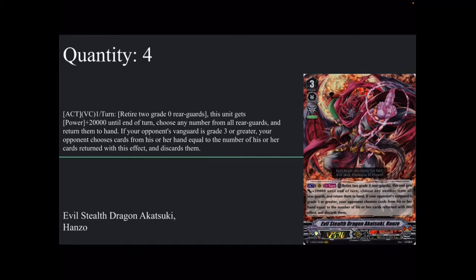Akatsuki Hanzo can also reactivate on-place effects because his skill says 'choose any number from all rear guards.' So if you were to run a grade 1 that searches when placed and gets plus 5k if you have a token, you could keep bouncing it back to hand and keep calling it. I personally avoid mixing it with cards I associate with Shiranui, but it is an option. Four copies of Akatsuki Hanzo.